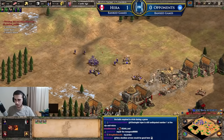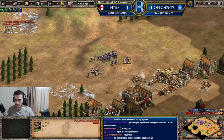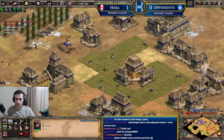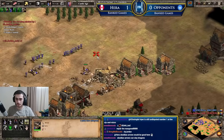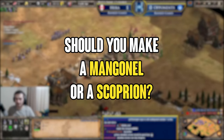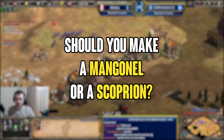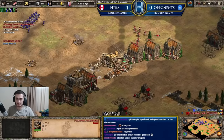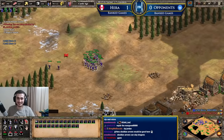Hello everyone and welcome back to the video. I've been getting asked a lot recently whether you should make a mangonel or a scorpion to defend your base against ranged units, or whether to attack with mangonel or scorpions. In this video we're going to be talking about the difference between the mangonel and the scorpion and when you should go for one as opposed to the other. Let's hop into it.